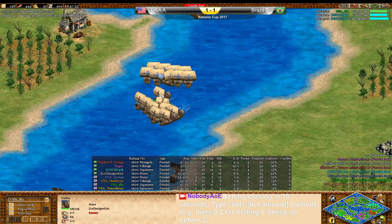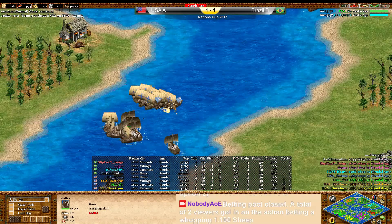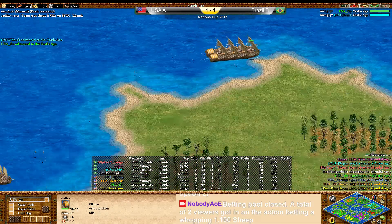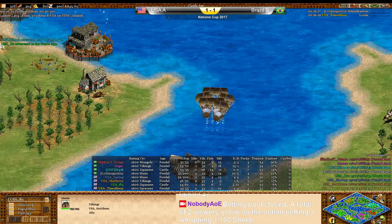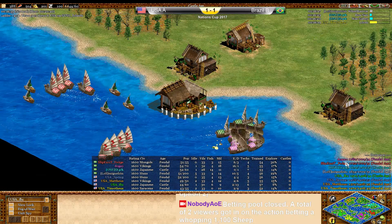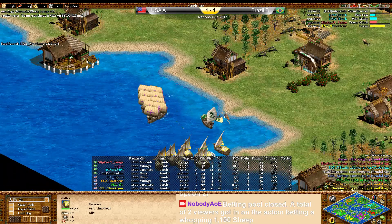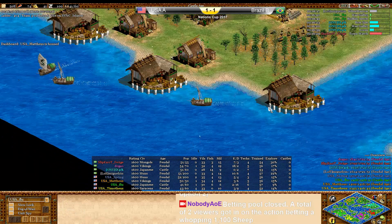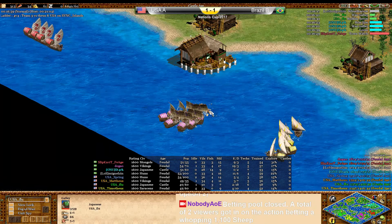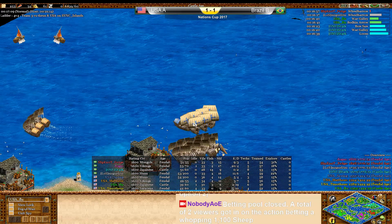Look at that micro from Miguel — he was able to dodge three volleys. Now Matthias is going to move out, and Miguel is going to turn right around and win this battle. I think USA is just outclassed on the water. Stark is going to get a war galley. Flew has no galleys left to upgrade really — lost most of them. Nice micro from Dogao. Even more galleys coming in for Brazil. Looking pretty poor from the USA team.